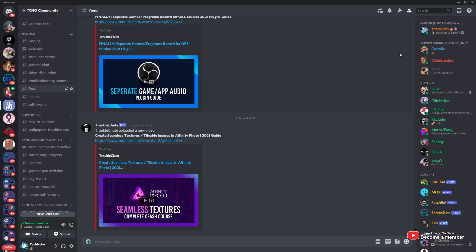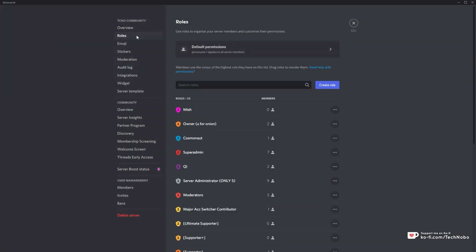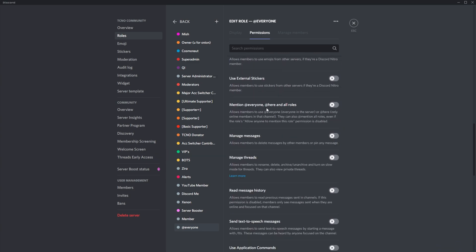In order to stop users sending and using @everyone inside of your server, all you need to do is open up your server settings by clicking the name of your server in the top left, followed by server settings. Then head across to the roles channel, click the default permissions role at the very top and then locate @everyone. Simply locate and click on @everyone. Inside of here, we'll be scrolling down until we see 'Mention @everyone, @here and all roles'. Make sure that this is turned off.